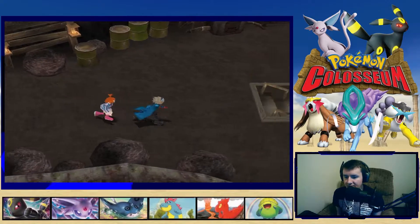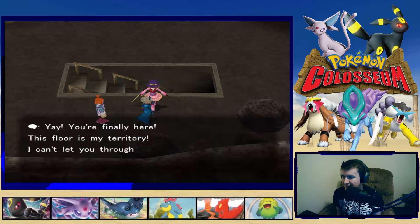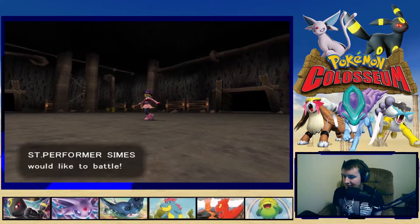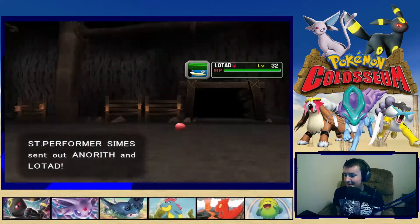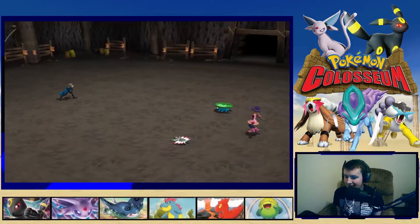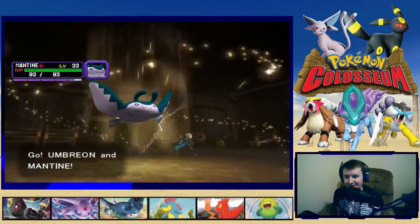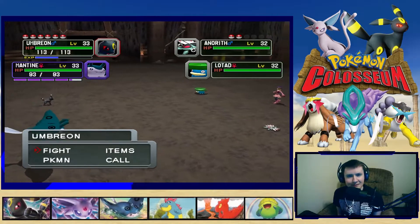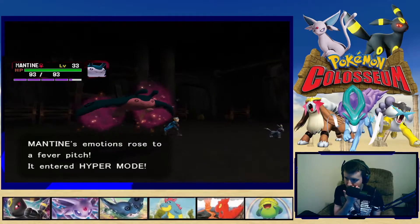We still have Umbreon and Mantine out front. A trainer named Street Performer Symes blocks us — this floor is her territory. She sends out Anoreth and Lotad, a water pairing. Is Anoreth Bug/Water or Bug/Rock? We'll find out. I don't think we have anything super effective — okay, I'll take that hit. She gets her first move back and we're unsure what it'll be.